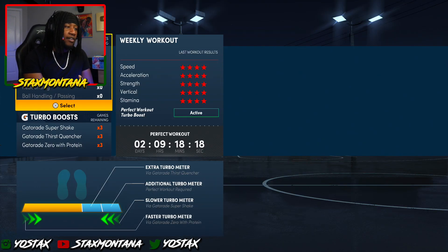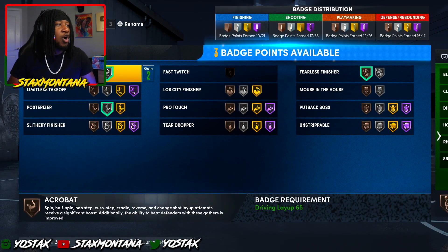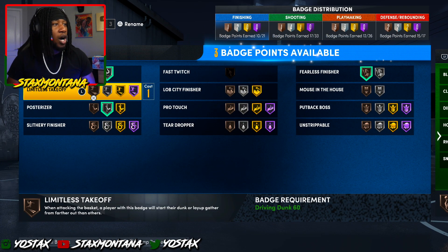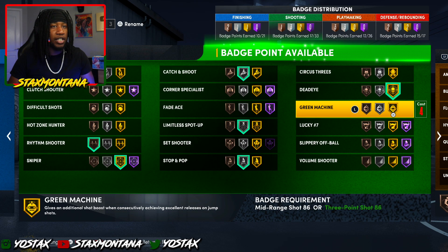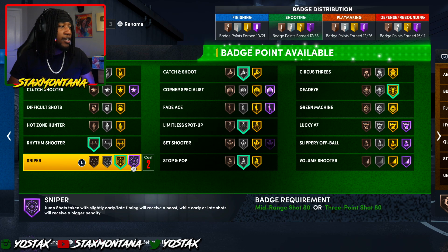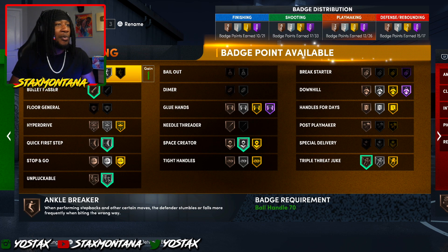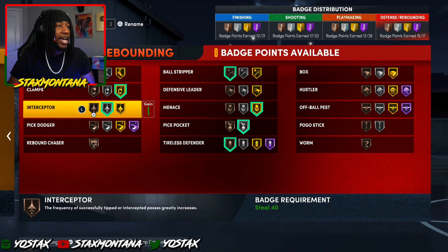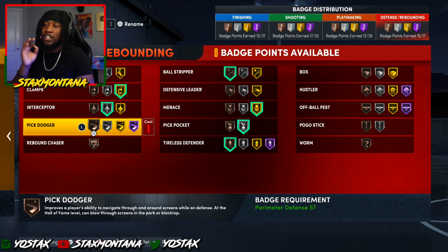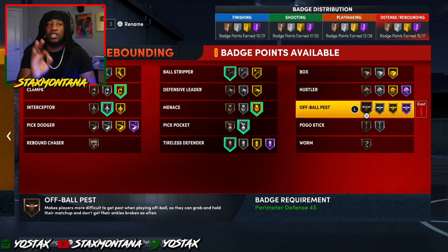It's not going to show that I have Gym Rat, but once that timer runs out — I did the 50 drills to get Gym Rat, so I have that. As far as my badges go, I'm going to max out Posterizer, max out Dead Eye, and of course you've got to have Sniper — Sniper is OP. I'm still waiting to get another playmaking badge so I can get Ankle Breakers. For defense, the only thing I wish I could get is Chase Down Artist on this build, but I can't. That's the only bad thing about this build.